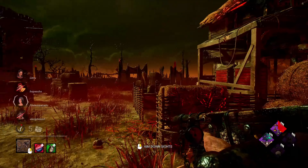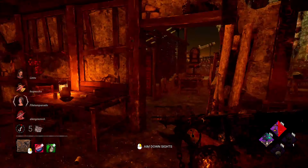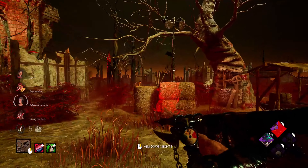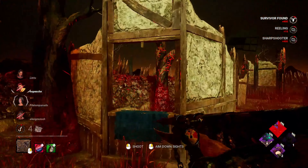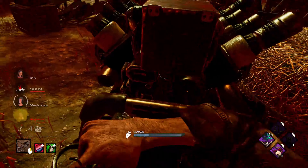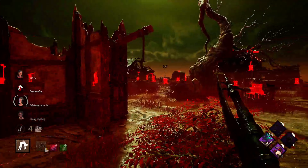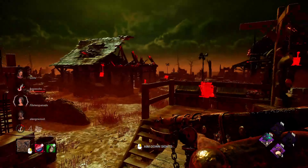Borgo might help us with its red color, but never mind. Too bad my Hex Devour Hope is already gone, but we can still salvage it. It didn't ruin the build completely, so let's see what we can do. Now Haunted Grounds is gone as well. Let's see if we can get some nasty shots.